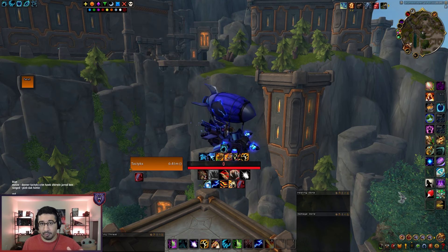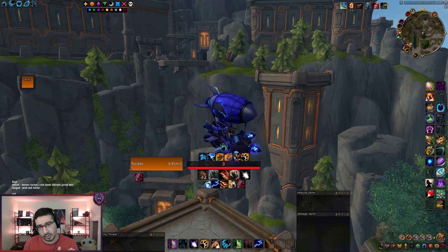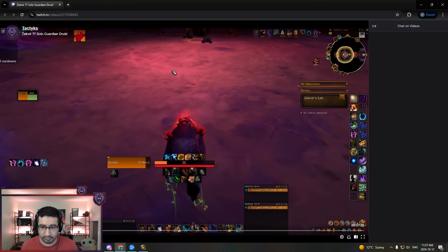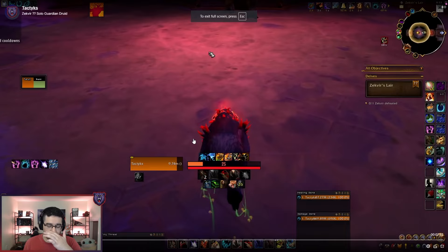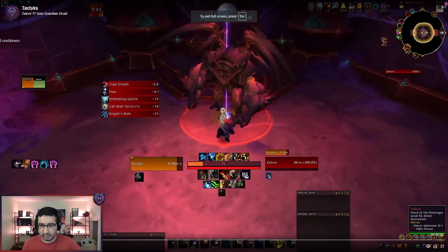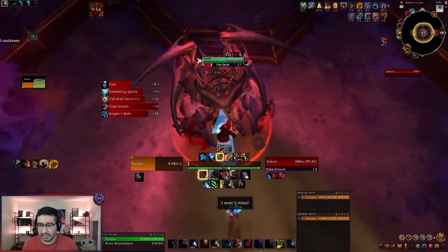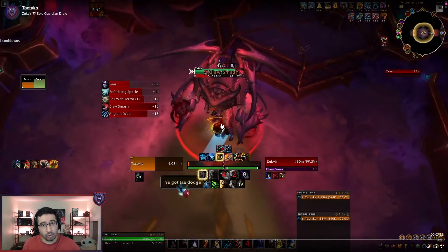Now I want to talk about the abilities you're going to be facing for most of the fight, and then I'll talk about what kind of things you can talent into to counter them. First: Claw Smash. This is a frontal attack. It can target you or Bran, so you need to be prepared to avoid this frontal cone. Obviously it's bad if you're too far away from the boss when this happens because it gets bigger at range, but you can bait this away from things to your advantage.